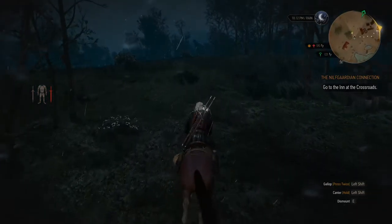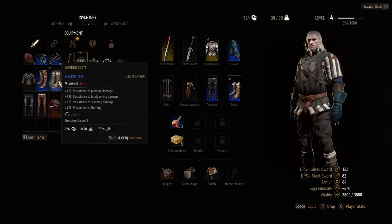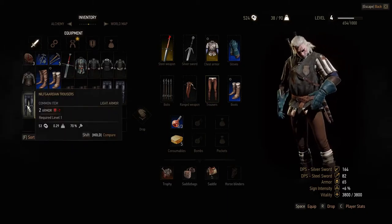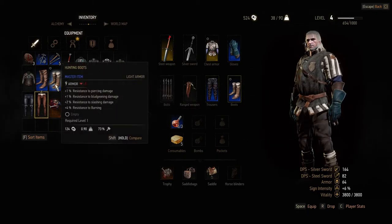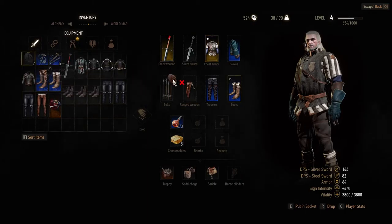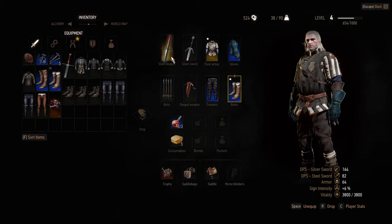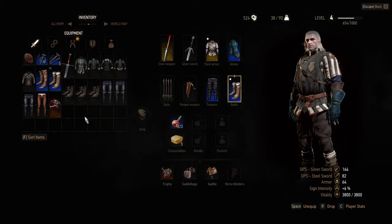Our silver sword is breaking and I am not wearing the correct armor - I just realized I was still wearing armor from meeting the king. I'm going to equip these and make Igni a little bit stronger. That does increase my Igni intensity by two percent. My steel weapon is breaking, my silver weapon is still alright, but it's really crap.